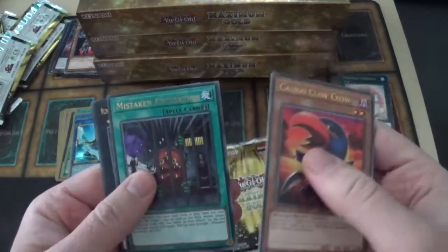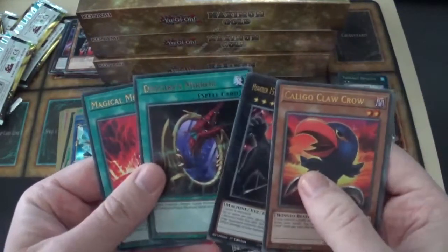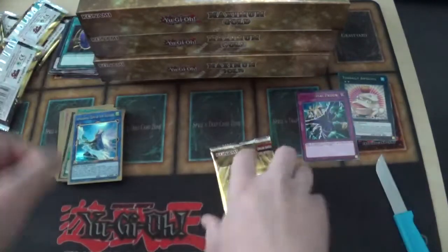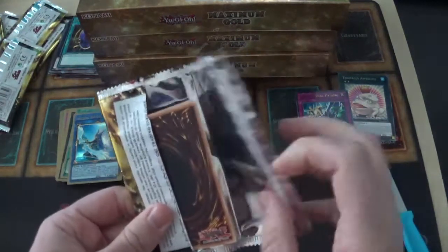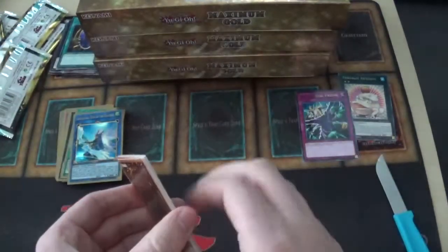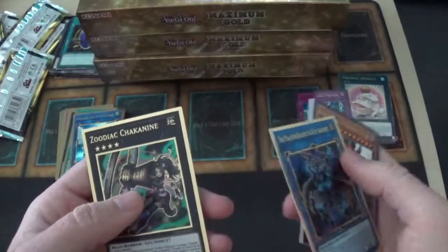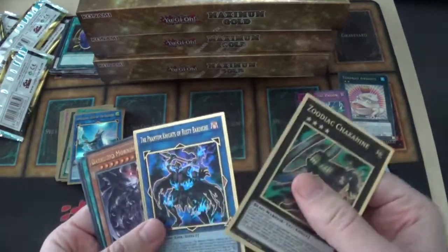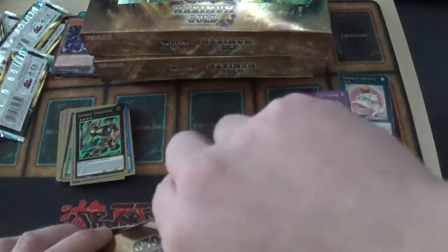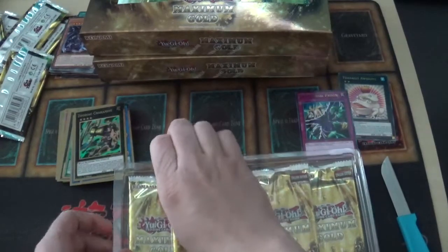Gold rares used to be so ugly — I love how they do them right now. More rares: Caligo Claw Crow, Mistaken Accusation, Number 15: Gimmick Puppet Giant Grinder, Dragon's Mirror — that used to be an expensive card — and Magical Meltdown, the field spell. That makes me think of Aleister, which is also in this set. Then Phantom Knights of Rusty Bardiche and Zoodiac Chakanine. I just love these XYZ monsters in gold rare.